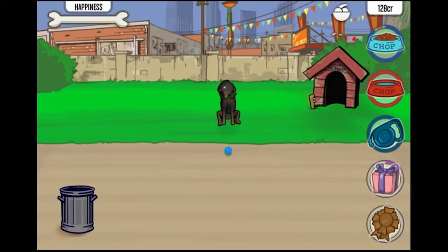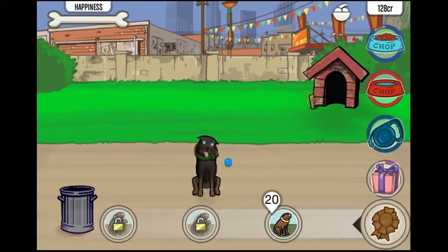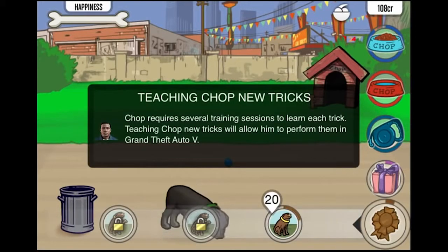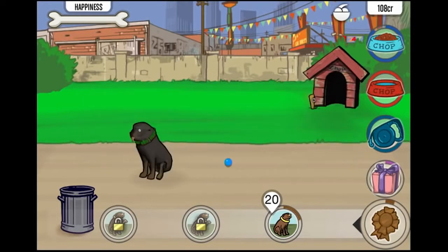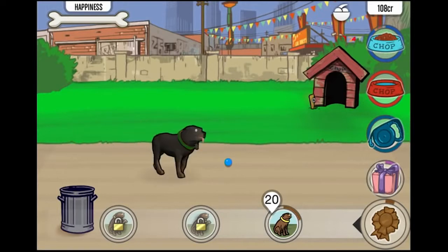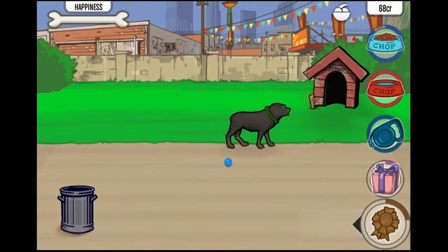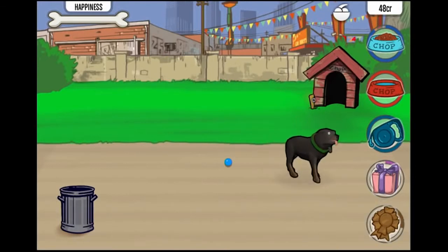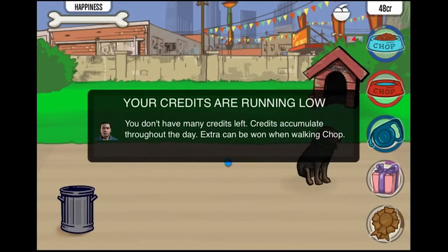So yeah, this is a lot like a Tamagotchi or something like that, if you guys ever had those. What is this? Teaching Chop new tricks. Chop requires several training sessions to learn each trick. Teaching Chop new tricks will allow him to perform them in Grand Theft Auto V. So we got sit, I guess. Now you just gotta keep teaching him until the bar goes all the way up. I would like a new collar, but your credits are running low. Credits accumulate throughout the day, and extra can be won when walking Chop.